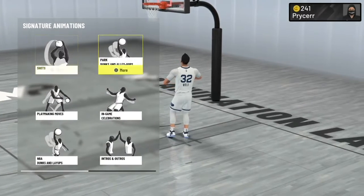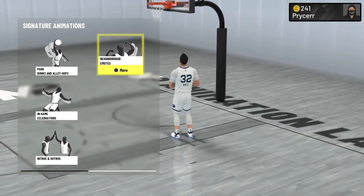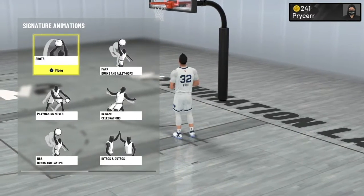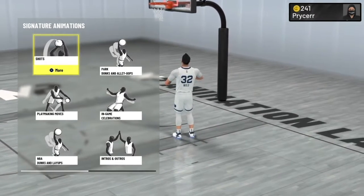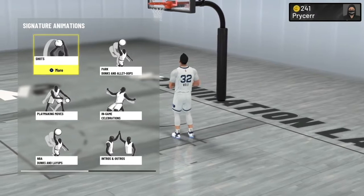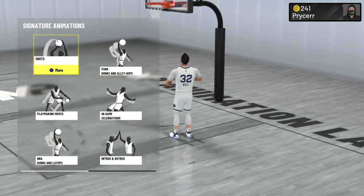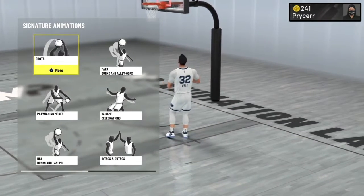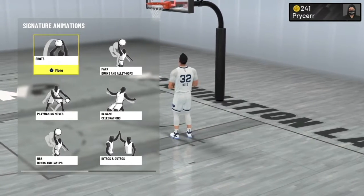Those are the best dunk animations. I showed y'all the gist. In conclusion, get the ones like switcheroo. I'd also recommend straight arm tomahawks, leaning slams, and quick drops off one - you need to get those, they're really good.